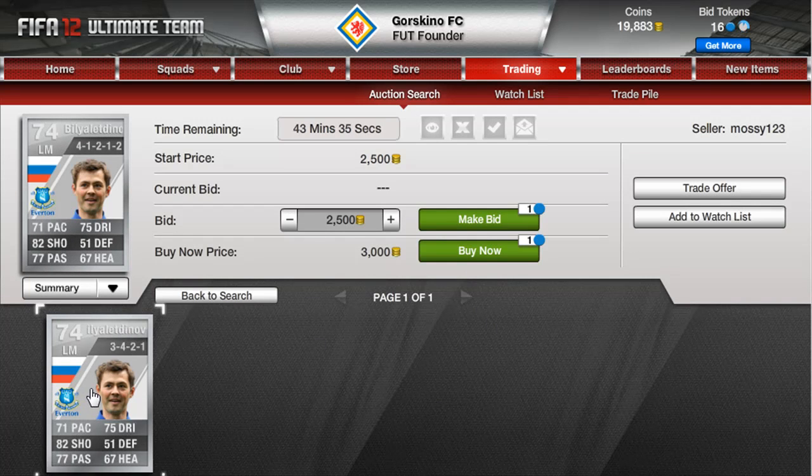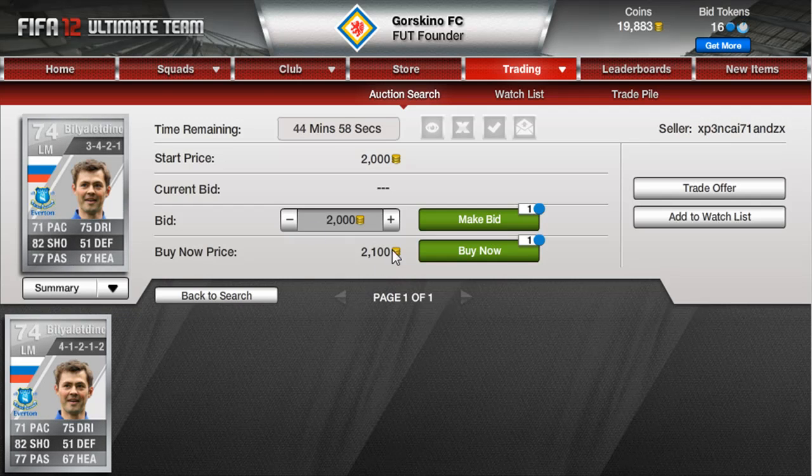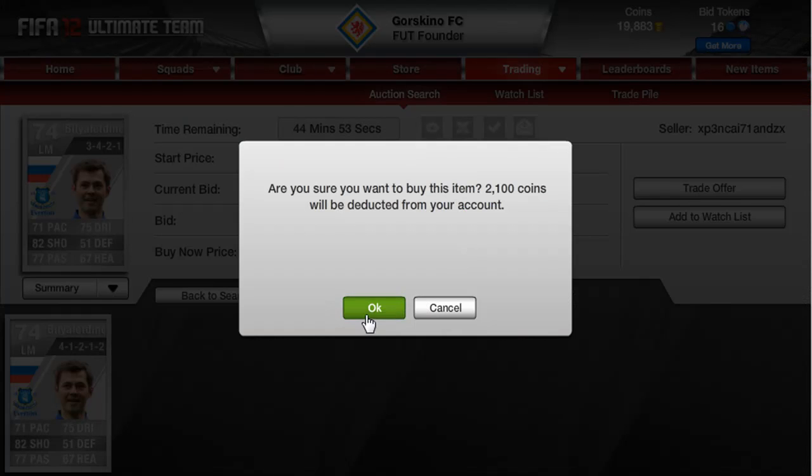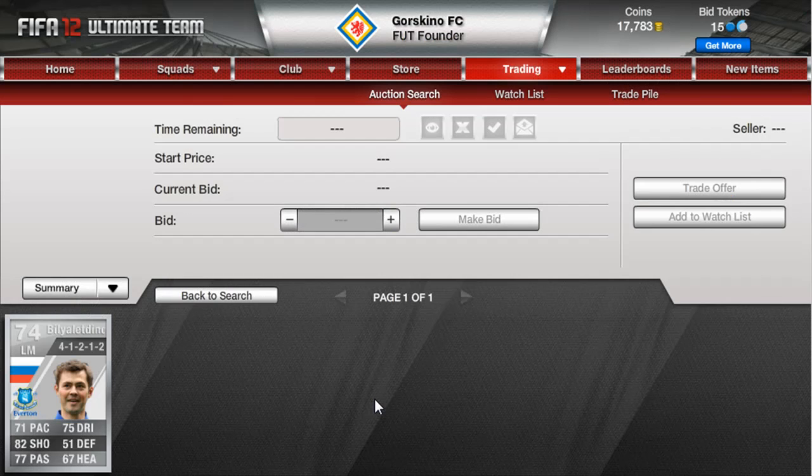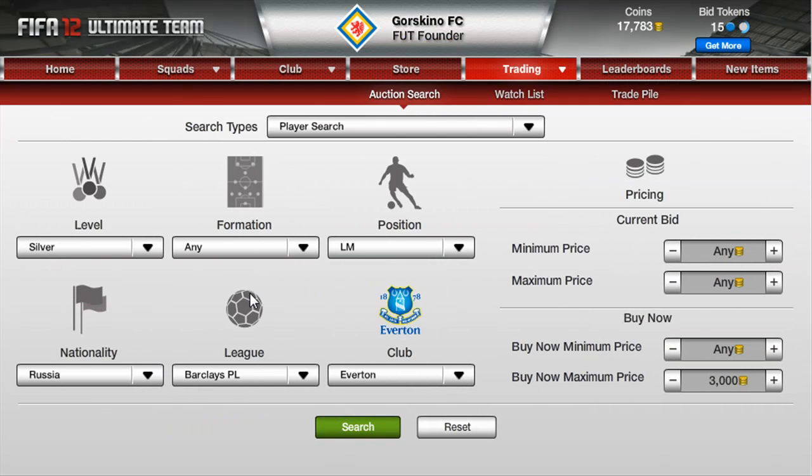I found Bilyletdinov — his cheapest is around three to three and a half k. There's one at three and a half so not too much off him, but I could probably put him up for like 2900 to get rid of him. I'll go with a quick auction and hopefully get 2900 for him. After tax, probably only going to make a couple hundred coin profit, but from this method a couple hundred coins from a 2k player isn't too bad.